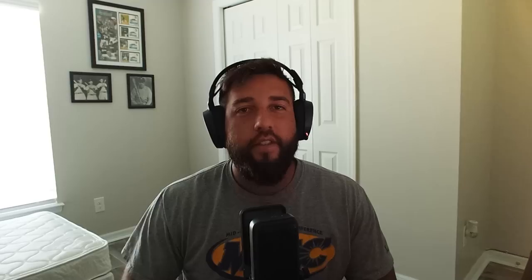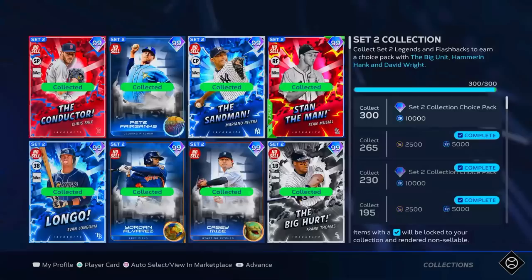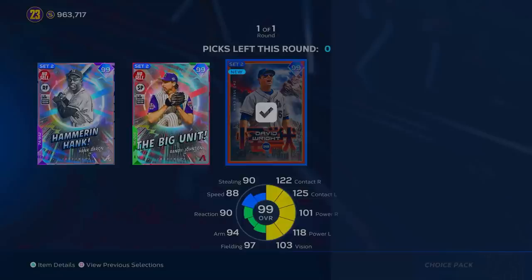We're at 293, we just need seven more - we got them - and we're going to go ahead and get that set two collection pack. There it is. The only one missing is David Wright. Let's go ahead and take him.